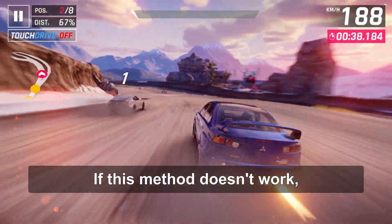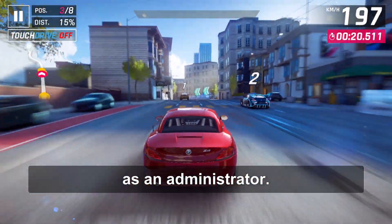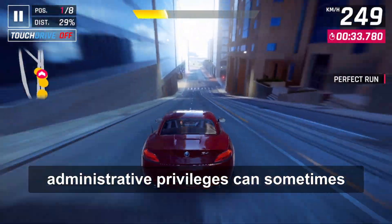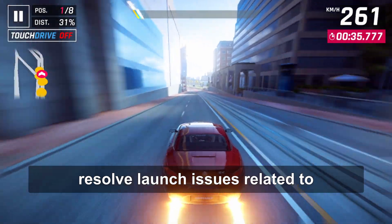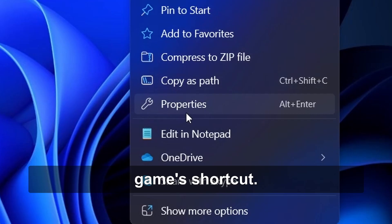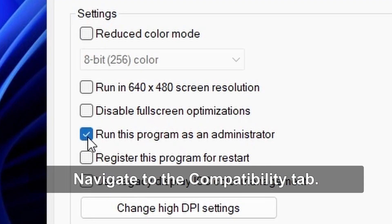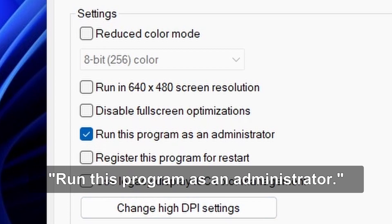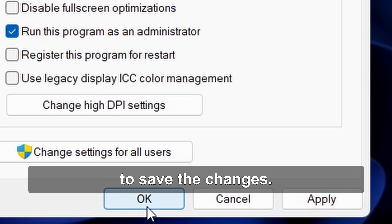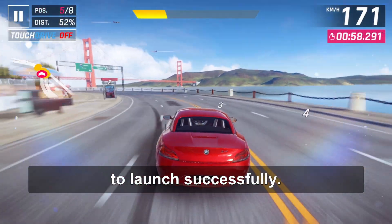If this method doesn't work, you can try running Forza Horizon 5 as an Administrator. Running Forza Horizon 5 with administrative privileges can sometimes resolve launch issues related to permissions. Right-click on the Forza Horizon 5 shortcut, select Properties from the context menu, navigate to the Compatibility tab, and check the box that says 'Run this program as an Administrator.' Click Apply and then OK to save the changes.